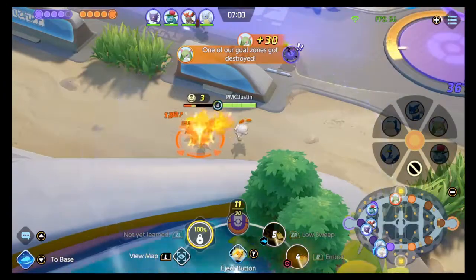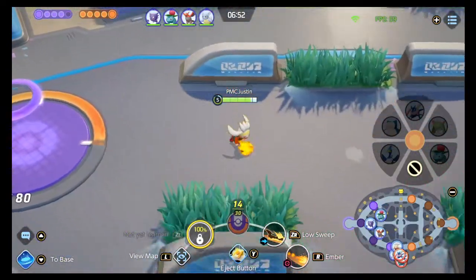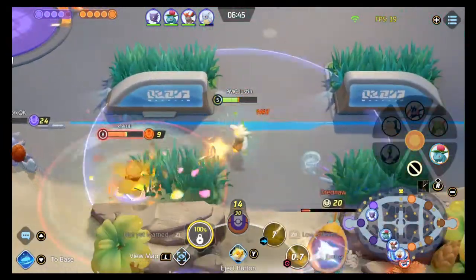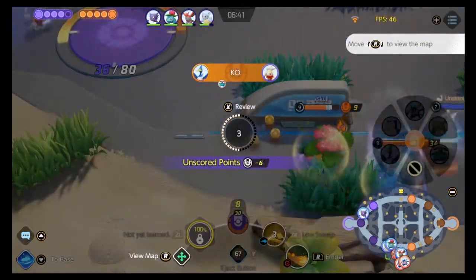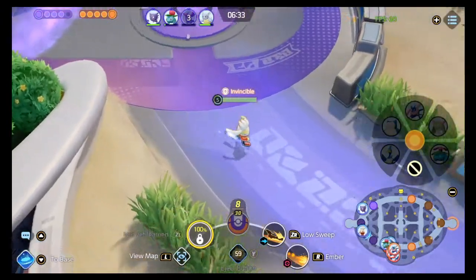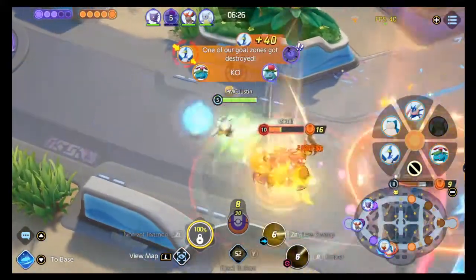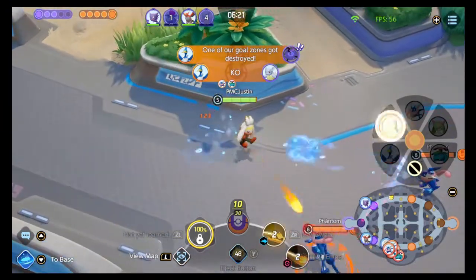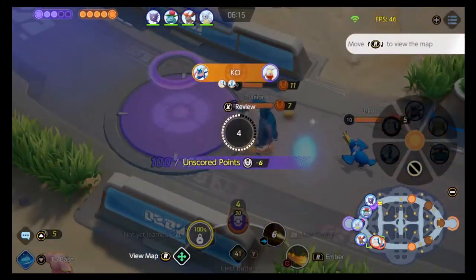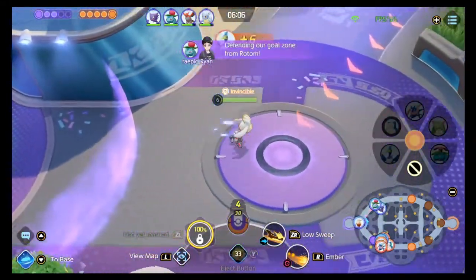Doug and I decide we just need to farm up and take control of this game ourselves. I finally evolve to Raboot, but there are no new moves on evolution — that's one of the drawbacks of Cinderace, he doesn't get a new move when he evolves. The team still isn't rotating, and I accidentally get caught, ending up at three or four deaths. It's a really poor early game and I'm genuinely worried about getting caught again.